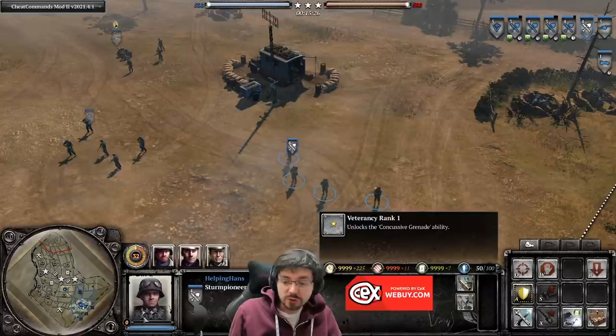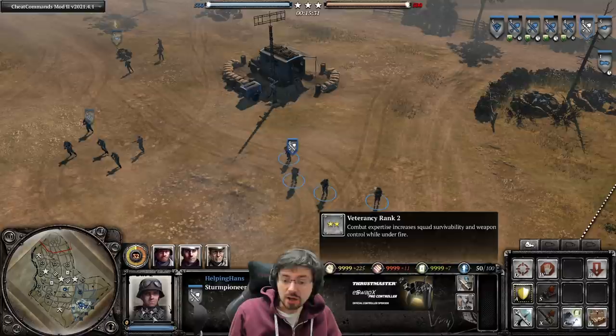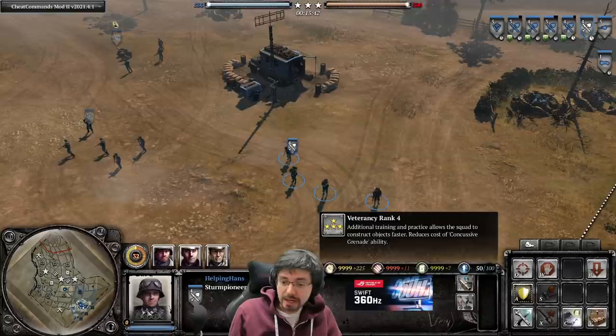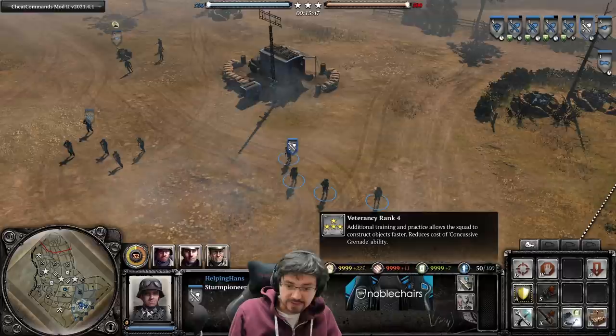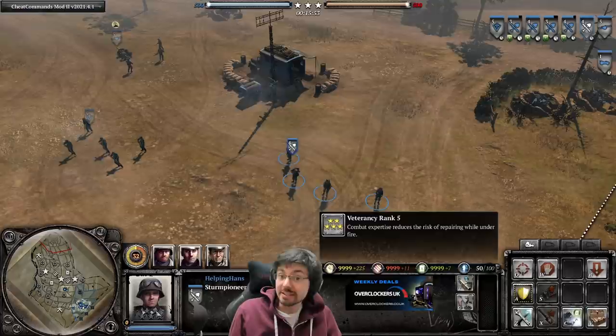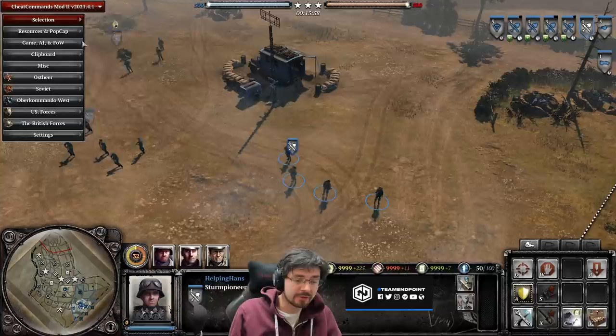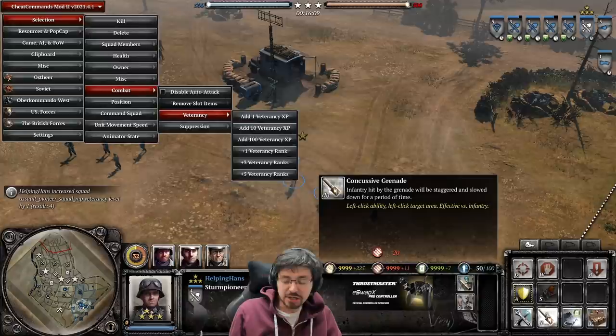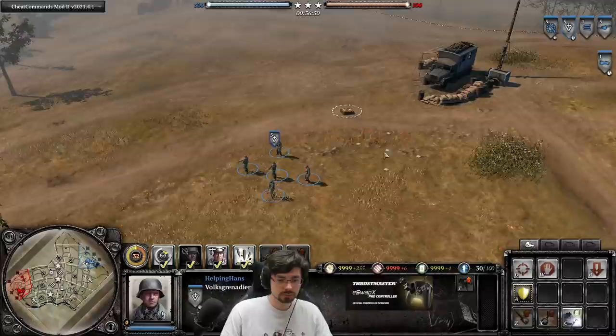Stern Pioneer veterancy ranks are as follows: Veterancy 1 unlocks the concussive grenade ability. Veterancy 2 Combat Expertise increases the squad's survivability and weapon control when under fire. Veterancy 3 Mechanical and Structural Expertise enables faster repair while improving weapon accuracy. Veterancy 4 allows faster construction and reduces the cost of the concussive grenade ability. Veterancy 5 Combat Expertise reduces the risk of repairing while under fire. At rank 4 the concussive grenade drops from 30 down to 20 munitions.